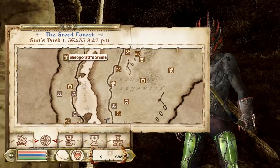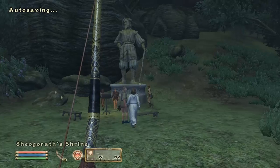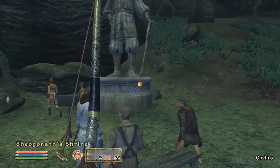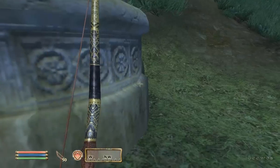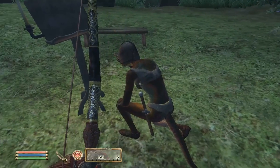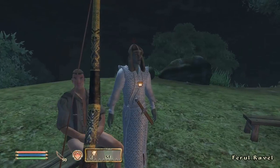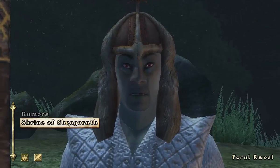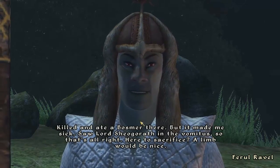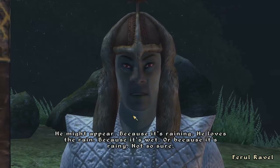The next one we have to go to is Sheogorath, which is probably the weirdest, kookiest of all the Daedric Princes. Time to visit Sheogorath - he's pretty awesome, I like him. Why are they all naked? These people are a bit odd. All these guys are completely insane because Sheogorath is the Daedric Prince of Insanity. Then approach the shrine - he might appear because it's raining, he loves the rain. Ironically, it's not raining at all.